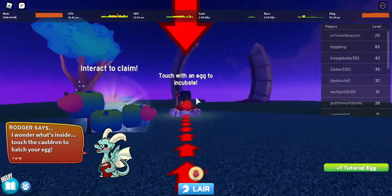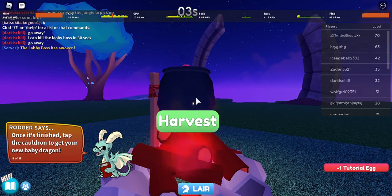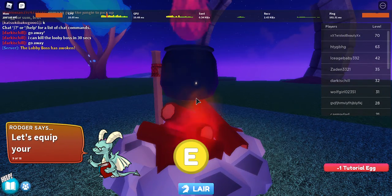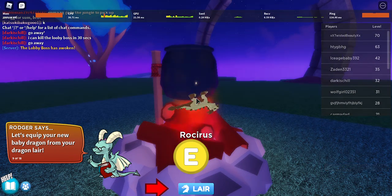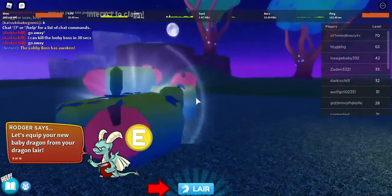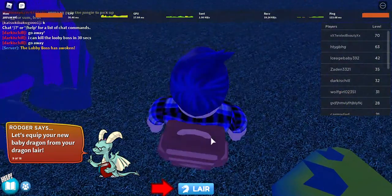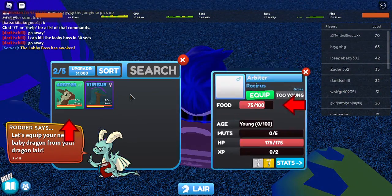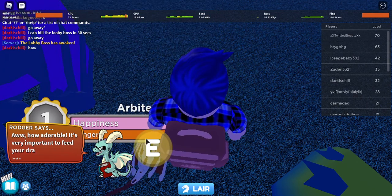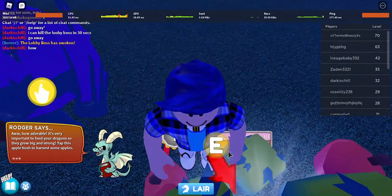The cauldron will catch your egg once it's finished. Tap the cauldron to get the baby. Yay! Let's equip your new dragon and go to the lair. Interesting!